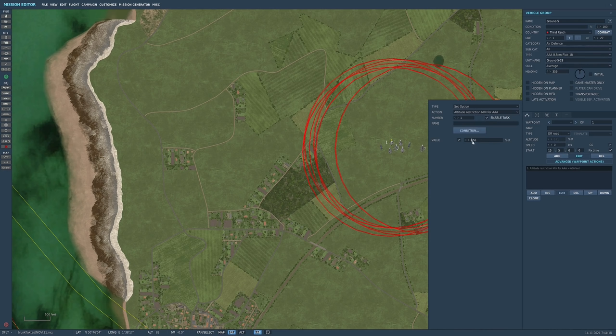If we say 3,000 feet in this particular instance, that's set. Then we add a second one and select maximum, going up to 16,500 feet. So effectively your heavy guns, which are the 88mm, will engage between 3,000 feet and 16,500 feet.